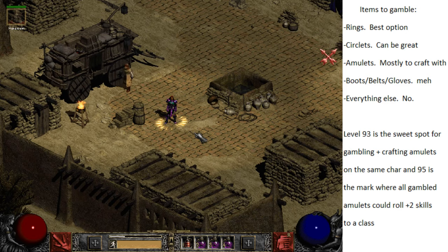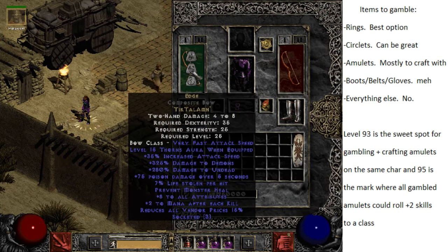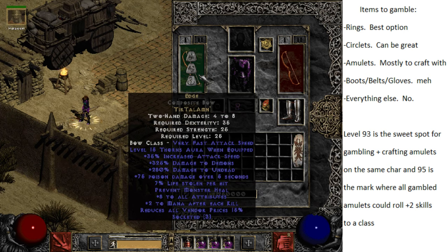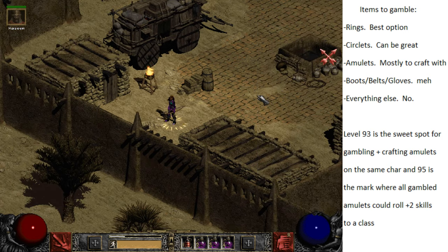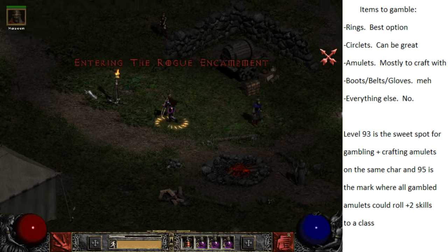Hey folks, welcome to Diablo 2. Today we're going to be gambling, spending the gold we collected in the last video. For gear, all we need is Gied's Fortune and an Edge bow, which are two items that reduce all vendor prices. If you're online, there's a charm that also has reduced vendor prices you'd want to run if you have access to it. So gambling is a good way to burn off the gold you find through gold find runs or just in general.